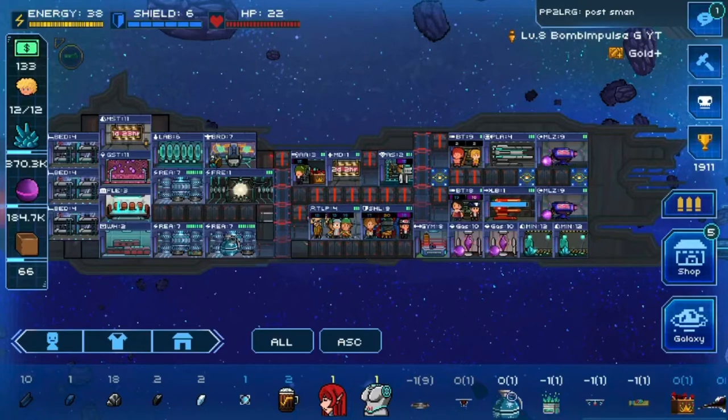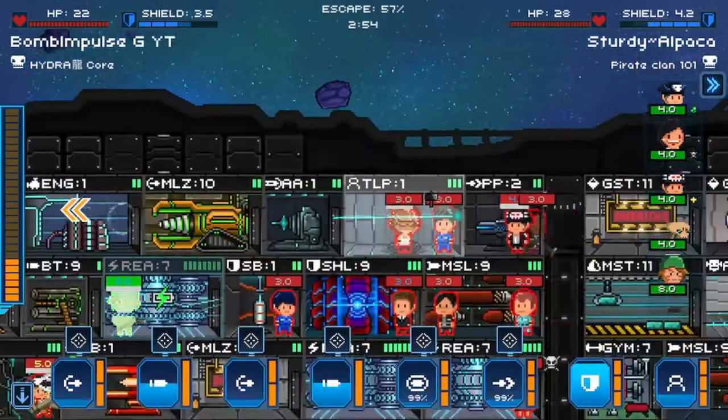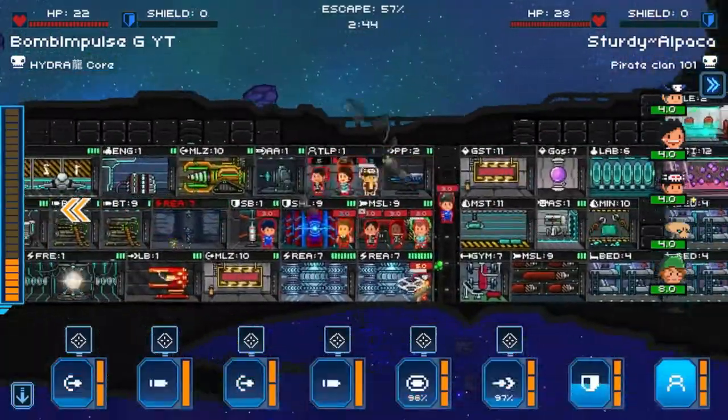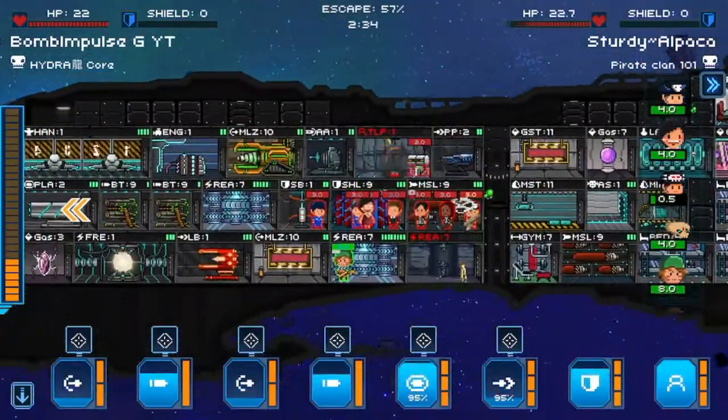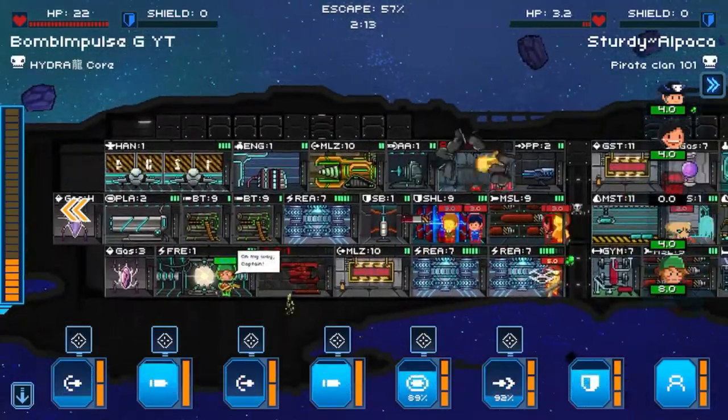As you can see, this is it — build finished. Now here is me fighting against a level 10 pirate dreadnought. Dreadnoughts are one level higher than mine basically.